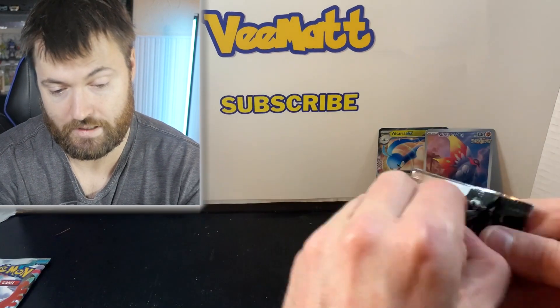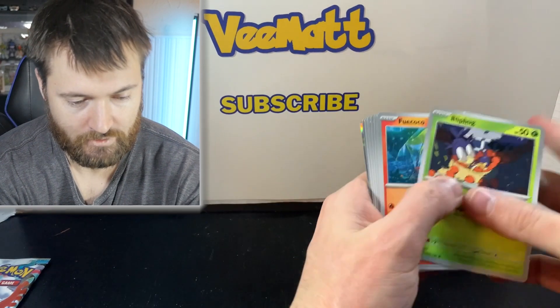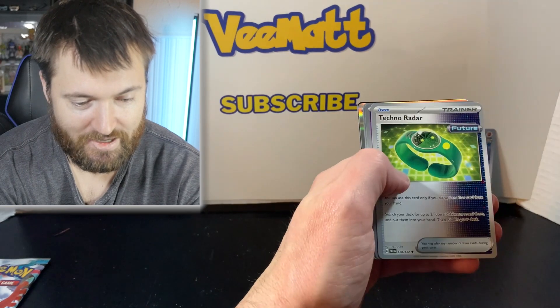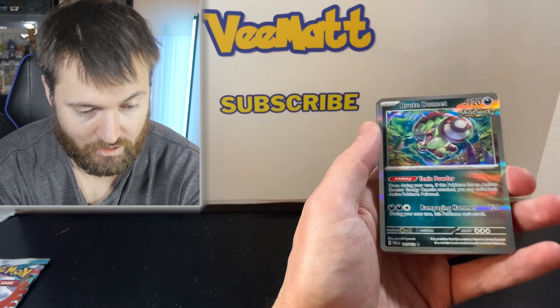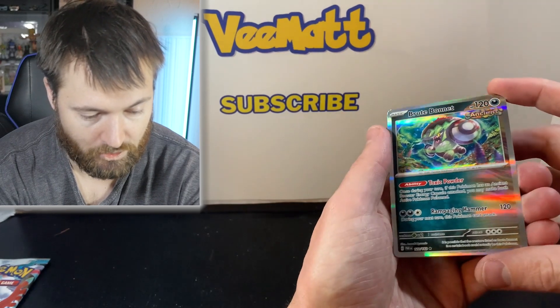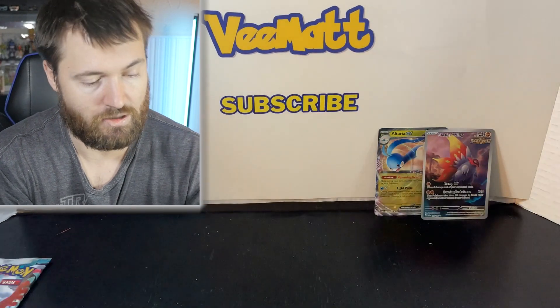Not bad — two ultra rare hits. We'll take that so far. Let's see what we get here. Fikoko, Dwebble, Iron Bundle — that's pretty sweet — Technoradar, Flittle, Fikoko as well. And then we get another ancient card here. That is pretty cool foil. This is just a regular holo rare but I do like the look of it — it's Brute Bonnet. And then we do get the code card as well.